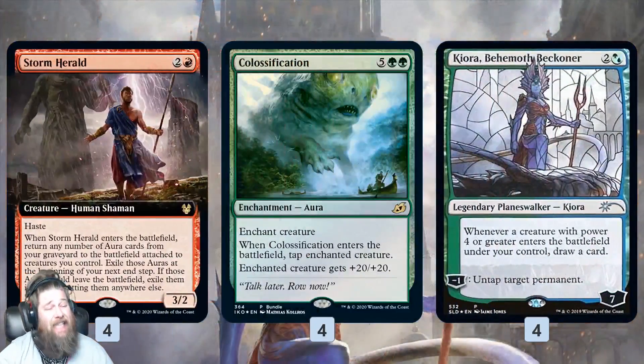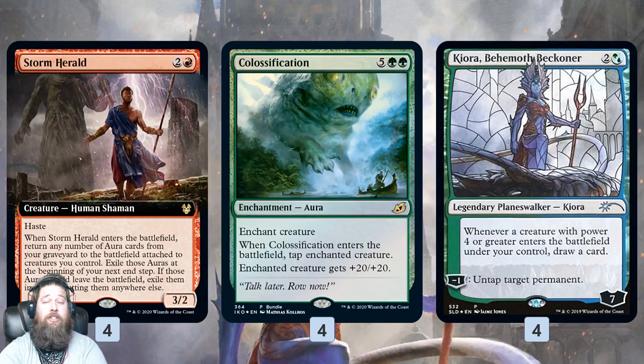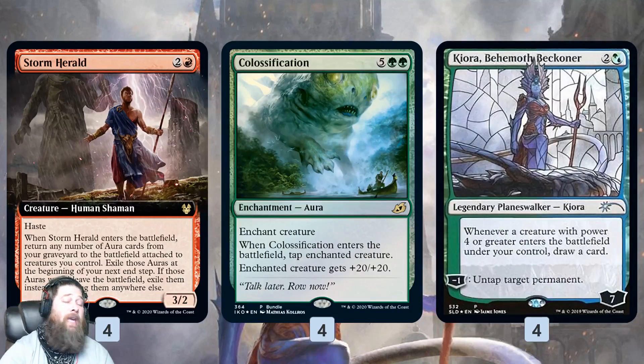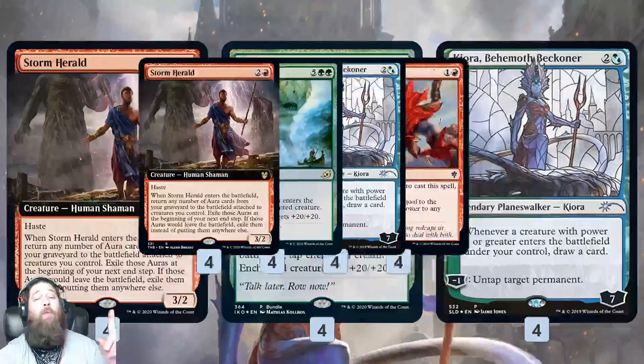One of the cool things about this deck is it's got a bunch of different ways to take advantage of this plan. How do we actually add one more card to make Colossification Storm Herald lethal? Plan number one: Kiora, Behemoth Beckoner. Kiora can just untap a permanent for its negative one ability, so if we Storm Herald get back Colossification, our Storm Herald is going to get tapped — but then Kiora can untap it, we swing with our hasty Storm Herald, and theoretically kill our opponent on the spot.